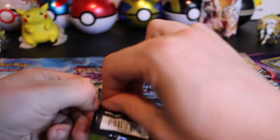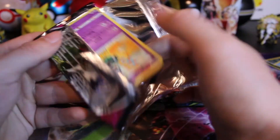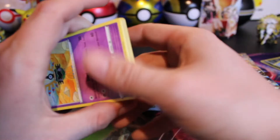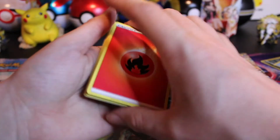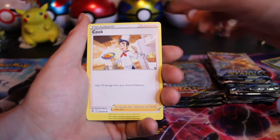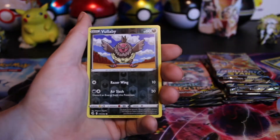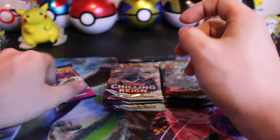Two packs left. It is the one bad thing about opening Pokémon packs — you cannot redo them. I think I saw something shine, but it might have been the reverse. Fire Energy. Got the Heatmor, Sigilyph, Toxel, Totodile, Buneary, Clobbopus, Vullaby, and an Oricorio non-holo hit. Fusion Strike, come on.